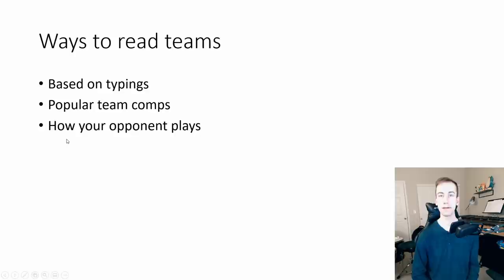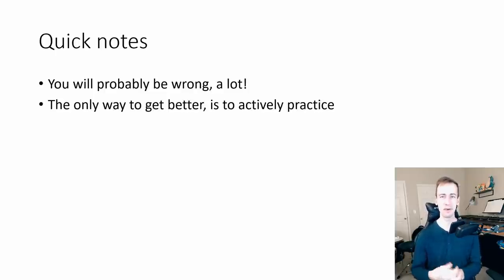The third way I read my opponent's team is by how they play. If I'm in a neutral matchup in the lead and my opponent makes a very aggressive swap when they don't necessarily need to, I can immediately start thinking they might be running an ABB team trying to bait out a weakness. Or they might be shielding unusually — double shielding in the lead when they might not need to. Some quick notes: you'll probably be wrong a lot at first, but the only way to improve is to actively implement these strategies.